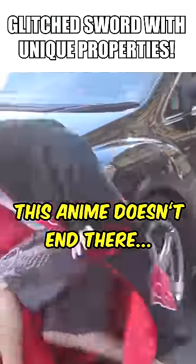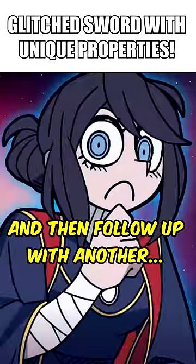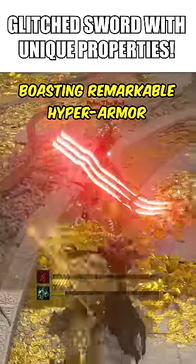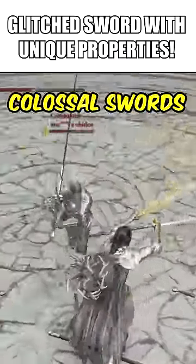However, this anime doesn't end there. Should you execute an R2, throw daggers, and then follow up with another R2, a special unintended move emerges, boasting remarkable hyper armor that can tank even the mightiest colossal swords.